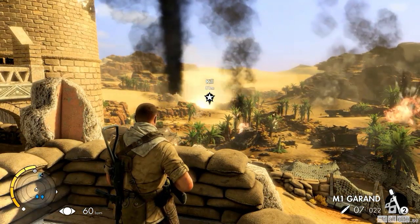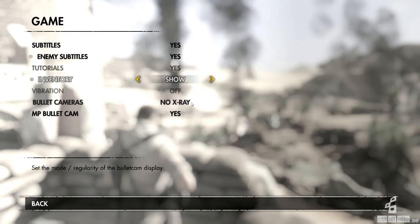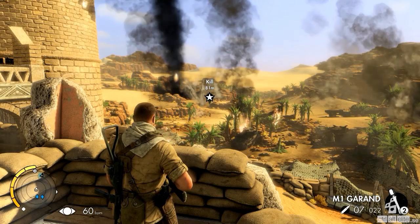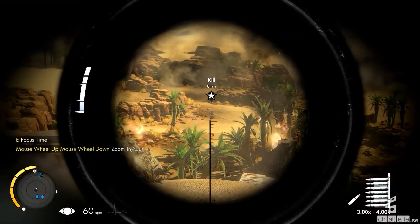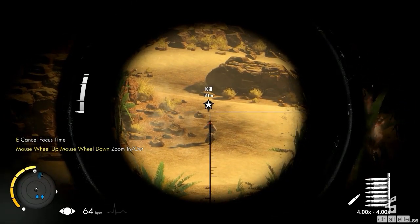Inställningarna för spelets bullet cam är egentligen ganska enkla. Du kan till exempel välja att se den vanliga versionen lite oftare eller mer sällan, och annars kan du välja att se den utan x-ray lite fortare eller inte alls. Tyvärr är inte de här inställningarna skilda åt särskilt bra, så man kan inte göra exakt som man vill.